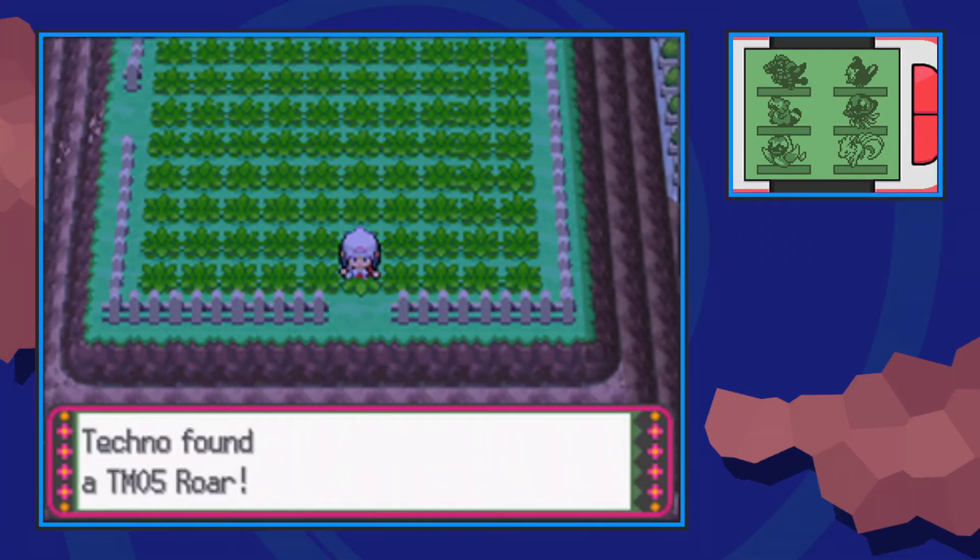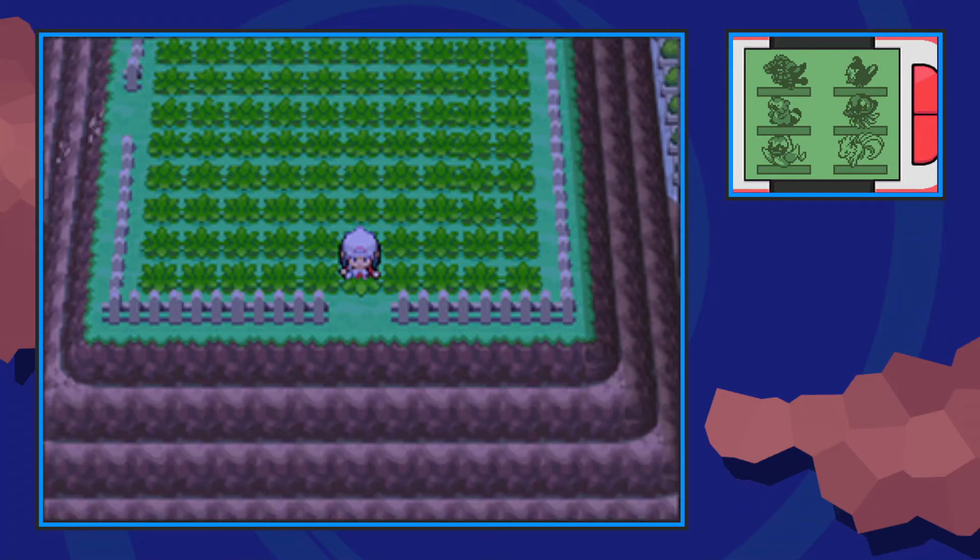I always thought it was going to be something cooler than that, but that is where you find TM05 Roar. If it's not there, that means you already have it, and sadly there is no other way of getting it in the playthrough — but that's how you get TM05 Roar in Pokémon Platinum.